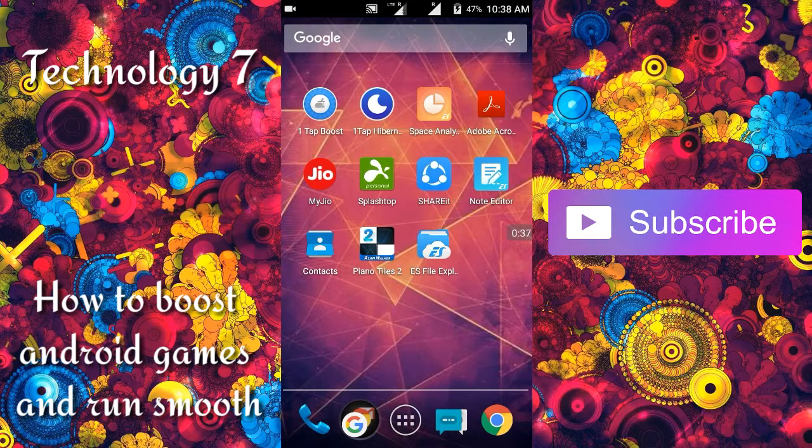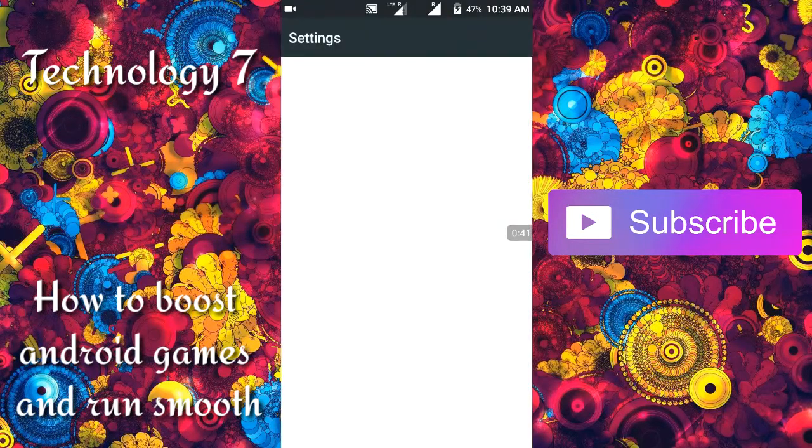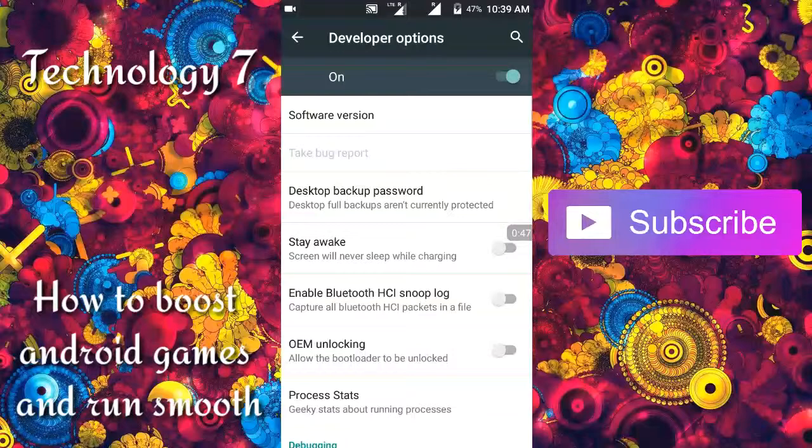What you need to do is open up your Settings, scroll down to the end, and select Developer Options. If you do not have Developer Options, watch my other video on how to enable it — the link is down in the description below.